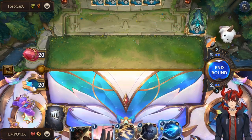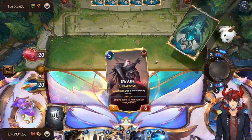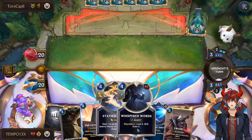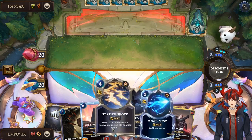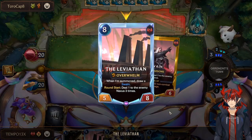Our game plan is going to be just shoot whatever they summon, as soon as we can. We can play it back and chill — don't have to do too much. They have to give us a reason to play a card, and then we'll play a card and stop them. As long as we can slow them down, we get to our Swain and Leviathan lockdown, and we'll be good to go.